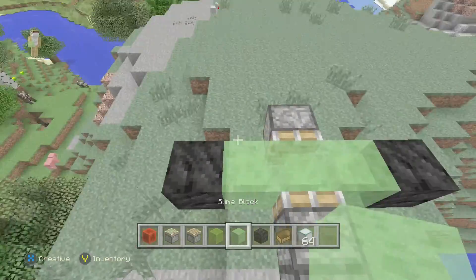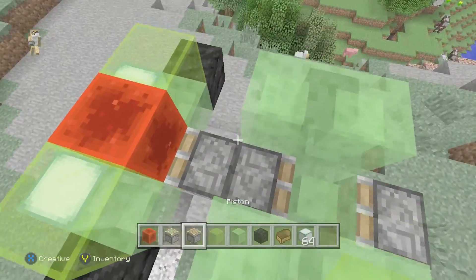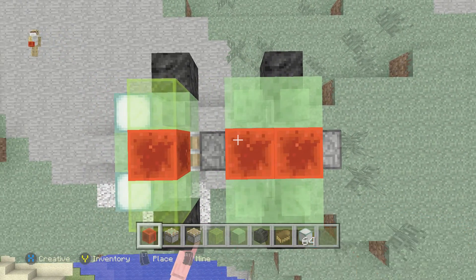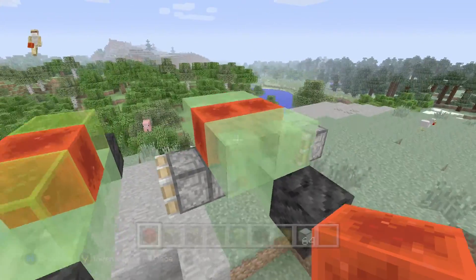Get your slime blocks, then get your slime blocks, and place a block of redstone right there in between these two, and place one right there. And it should activate like that — it should look a little bit like that.